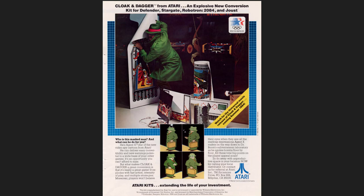Here's a flyer that touts how this is going to be a conversion kit. They specifically bring out Defender, Stargate, Robotron, and Joust. So it's a conversion kit from Atari, but it's for these Williams games — at least that's what they're promoting here.